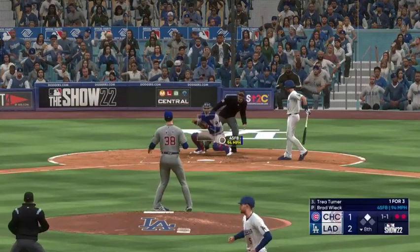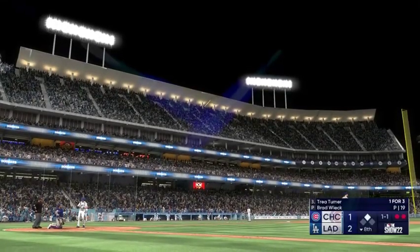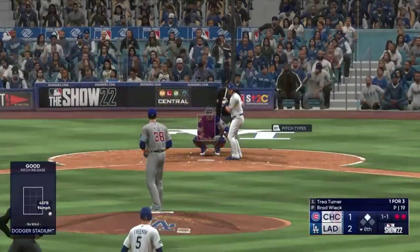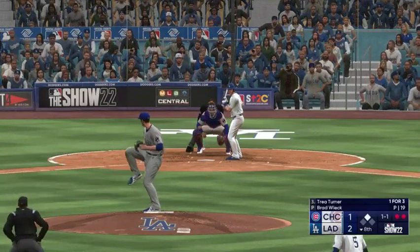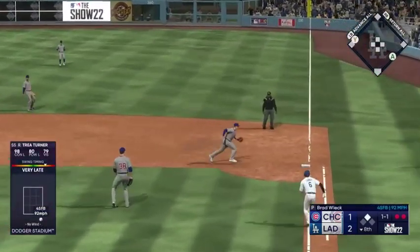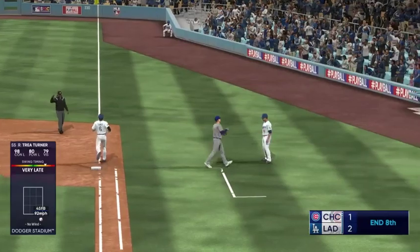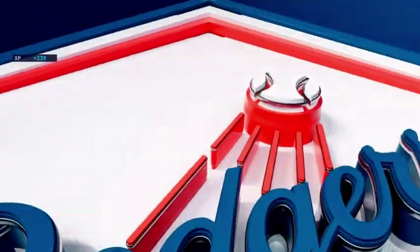Next pitch misses, and that is ball one. Freeman at second with two down — he grounds one to the right side. Schwindel takes it to the bag, that ends the inning. Mookie Betts with a big strike in the inning. Last chance coming up for the Cubbies.